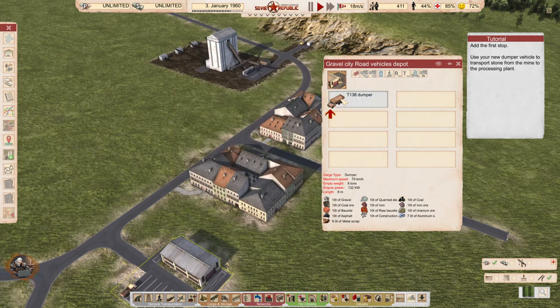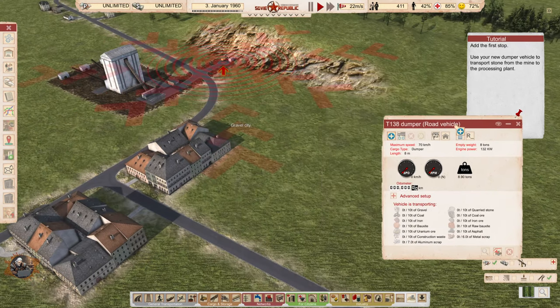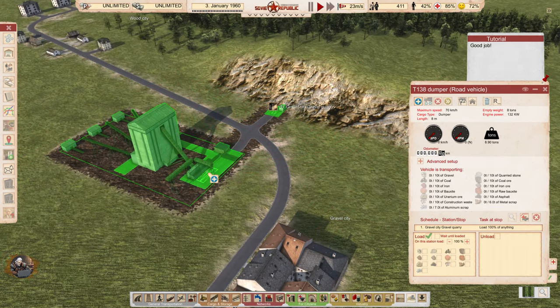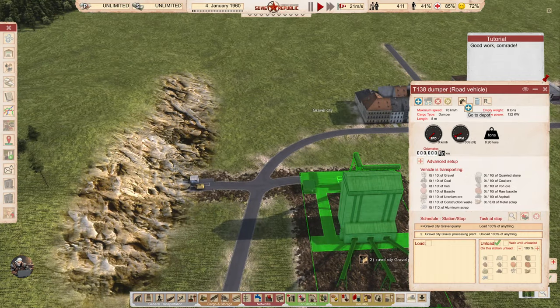Clicking on the vehicle — it opens this time. Adding a new stop. We should set it to go from the mine here, and then to the processing plant. Good job! And let's start.